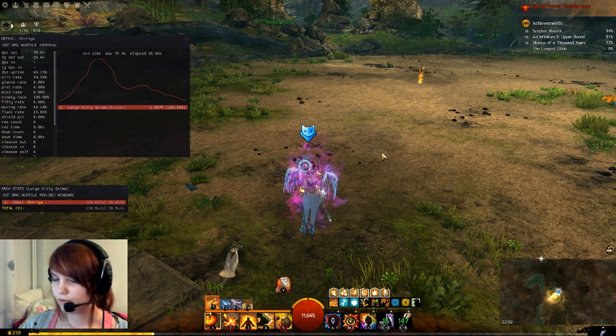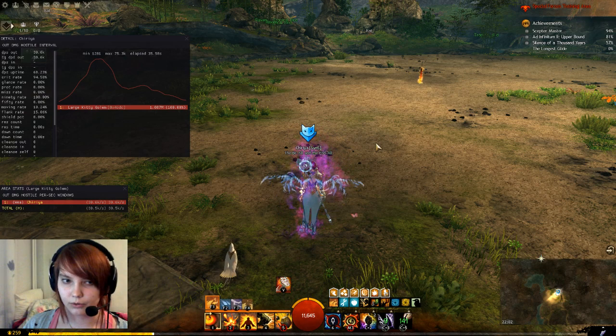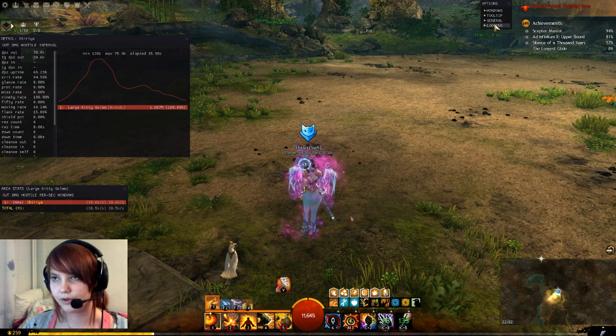If you need to open your Arc DPS again, press Shift+Alt+C to hide your area stats. Press Shift+Alt+T to close and open the option menu.